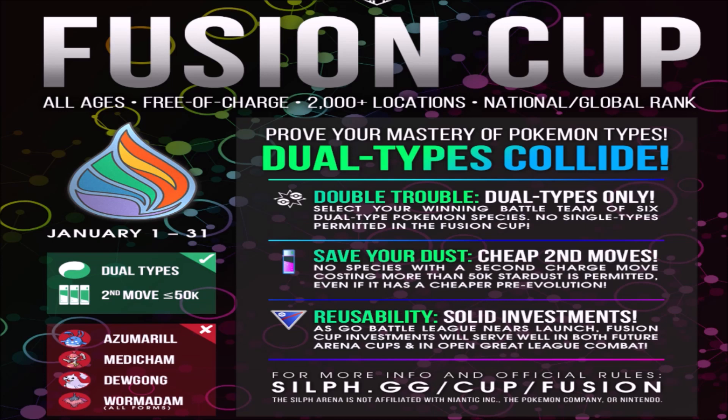There are also just 4 bans: Azumarill, Medicham, Dewgong — because it recently got a really big buff. The double legacy Dewgong has Icy Wind, and Icy Wind just got massive. It's spammy, and it was already spammy, but now they just added a debuff onto it. It's just too good. And then also Wormadam is banned. So let's just get into exactly what you can and can't use.